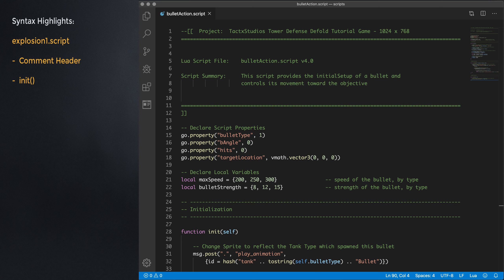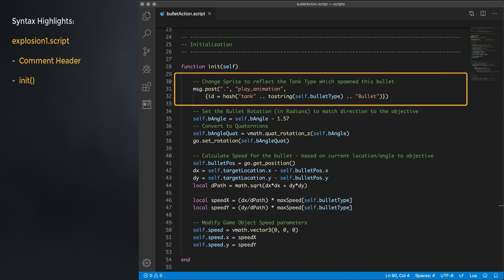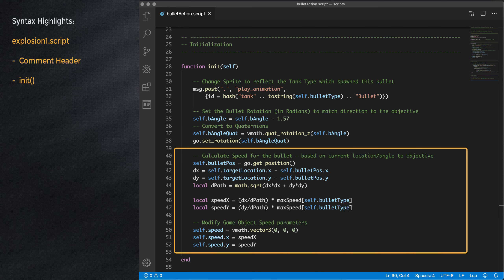Taking a look at the bullet action script, it has a bit more to it than the explosion script but is still relatively simple. For overall initialization, there are script properties initialized at the beginning — by their very nature, script properties are unique to each instance of the game object spawned, enabling different angles, speeds, or targets for each bullet being fired. There are two local variables declared: the speed of the bullet in a table by bullet type, and the strength of the bullet, again in a table by bullet type. Within the init function, we use the play animation message to set the group animation to a single image associated with the bullet type. The bullet rotation is computed so that the image is aligned with the angle the bullet will traverse — using the same logic we described previously for rotating a tank or tower body. The x and y speeds are geometrically calculated so that the linear speed remains constant regardless of the angle.